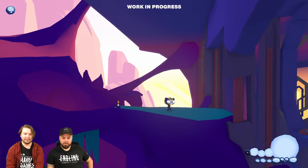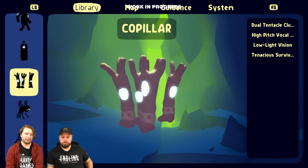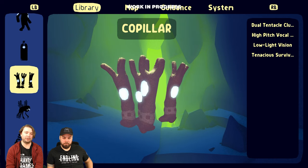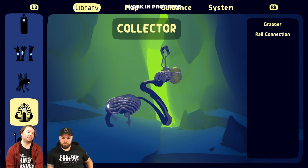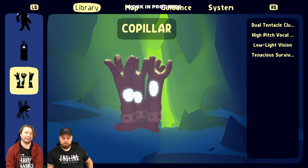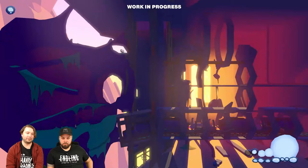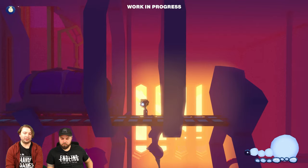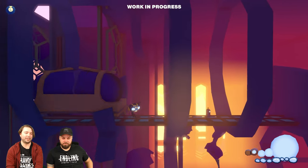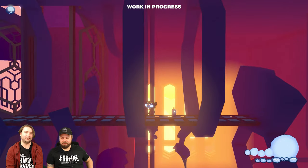Interestingly enough, we have all of these creatures and critters you can find in the game. You can find out some things about them in this library that we have. Whenever we meet a creature, or maybe meet a creature again, we can find some interesting background story or behavioral information about them in this library. As we meet new entities, robots, or creatures in the game, a lot of new information about them will be added to the library. There's also a very complex backstory about pretty much everything in the game — so for people interested in that, there's a lot to find and a very intriguing story to uncover.